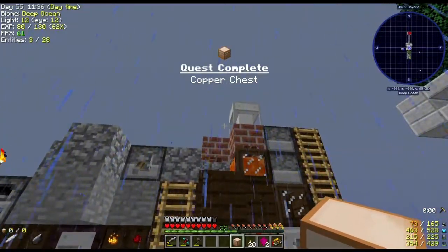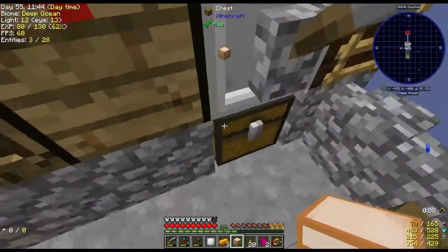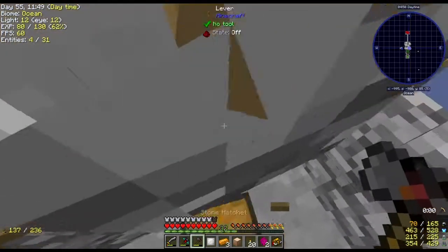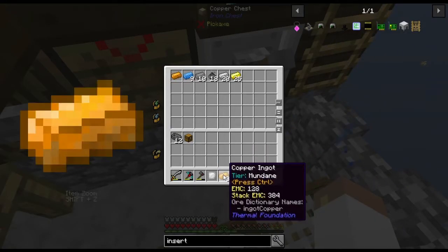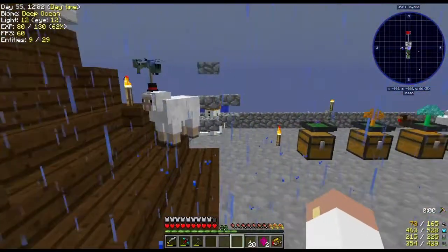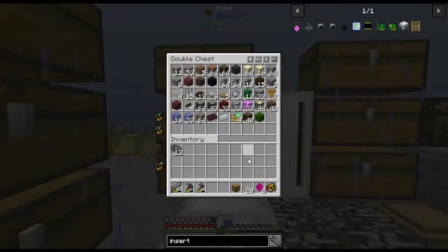Where do we want to put the copper chest? Maybe the copper chest is the one I can put up there — no, I don't need that much space. Let me move this one and put you here, just because you're bigger and holds a little more inventory in case we start producing metals at a decent rate. Awesome. I might need another chest for later.